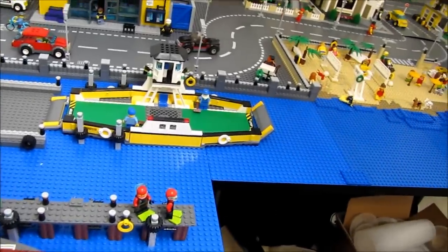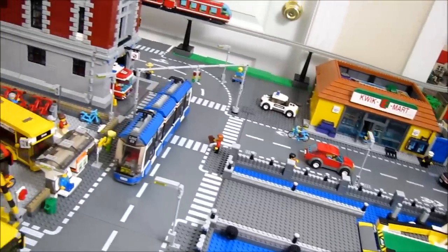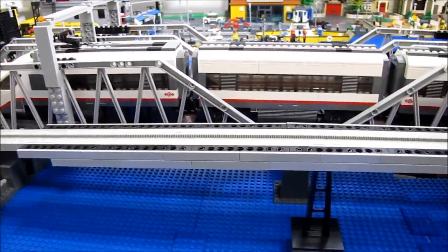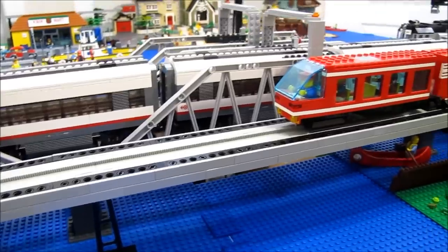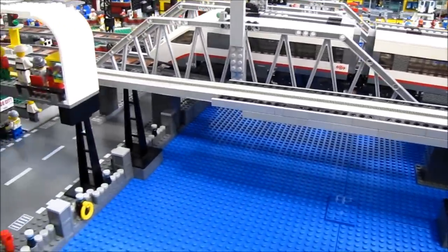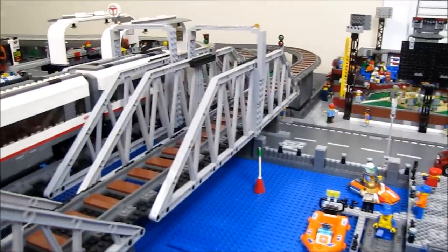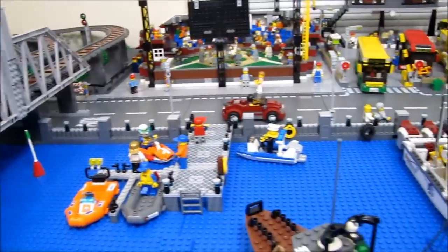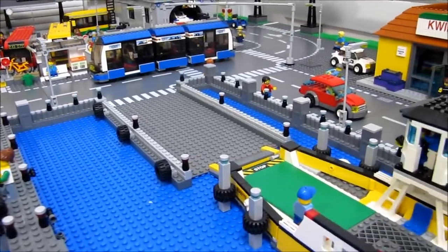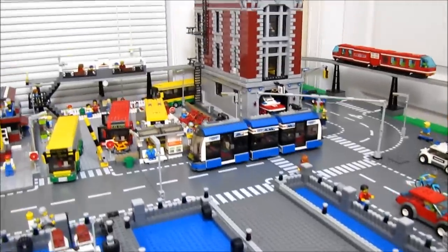Then you have the ferry right here with a little ramp that takes you down to it. Across the street from the ferry is the transit station. While I'm here I'll show you the bridges — these are all very strong bridges that go over quite a length, with only one support in the middle. I have two rail bridges and the monorail bridge here. Here's a different view of the harbor area where private boats can be parked, and then you have the ferry ramp.